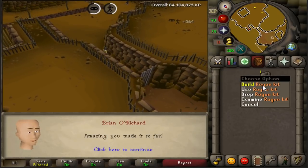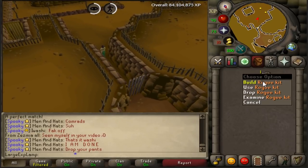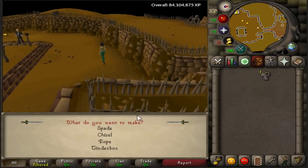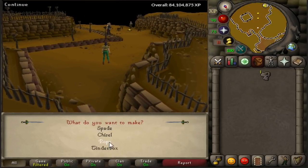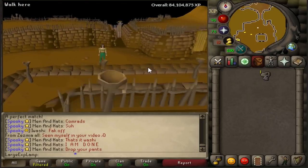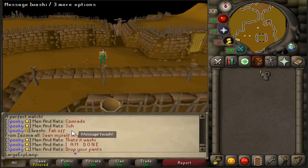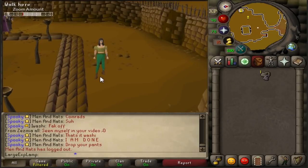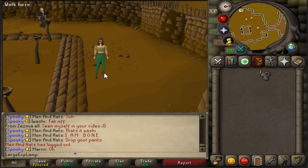I got lucky but unlucky — I didn't fail the trap, but I did get a Rogue kit. These are one of the two things you can get. Rogue kit, not as exciting as it sounds — you can pretty much get a tool, which is pretty much useless. The other thing you can get is a Rogue's equipment crate, and from there you can go ahead and pick out your five options of which one you want. Obviously, all you're going to want to do is get one piece of each of the outfit, and you should be good to go and on your merry way with Thieving.